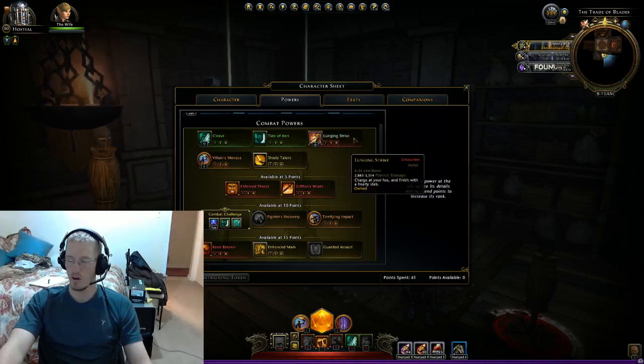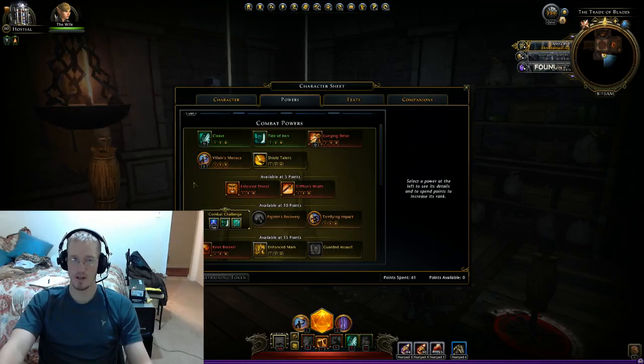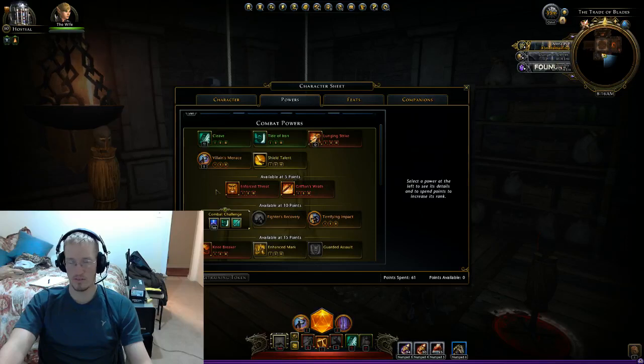Then we go with Lunging Strike — hard hitting, very short cooldown. This thing will crit for upwards of 20k. You have Villain's Menace, which is your best daily ability. It makes you immune to CC for the most part, gives you a reduction in knockback, and increases your damage. It doesn't have a maximum target counter, so if you're playing with a Control Wizard using Arcane Singularity, wait for all the mobs to get pulled in and then hit your daily. You will crit for 6 to 10k on every single one of those mobs — outstanding damage and huge amounts of threat.